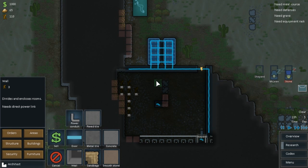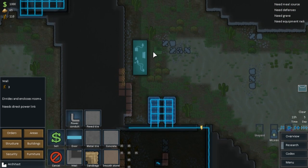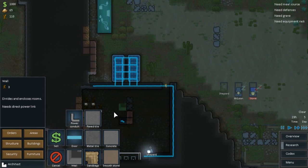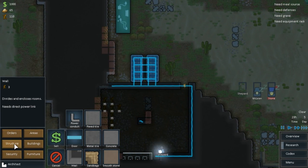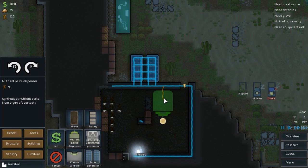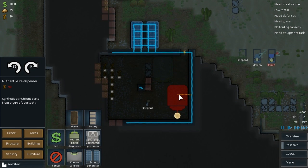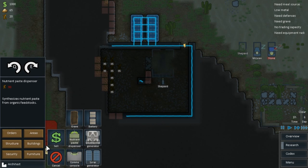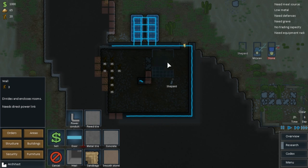We'll get this area mined out and put our bedrooms over here probably. We'll keep the solar panel - no reason not to. There's a message about rooster support and I do need a new nutrient paste dispenser. Structures - buildings. Let's put this guy here. That's an important thing we definitely need.